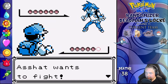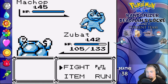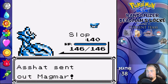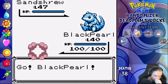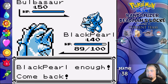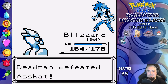Last rival fight before the league — Asshat leads with Moltres. Thunder Punch from Bestboy takes a good chunk, then we go to Zubat and Rock Throw for the kill. Machop is next and Slop deals with it with Sludge again. Magmar comes out and I go back to Zubat — Earthquake one-shots. Sandslash is a jump for Black Pearl with a Surf one-shot, and Bulbasaur takes a single Fly from Blizzard. Nidoking then dies to Confusion and hitting itself. Victory Road — here we go.